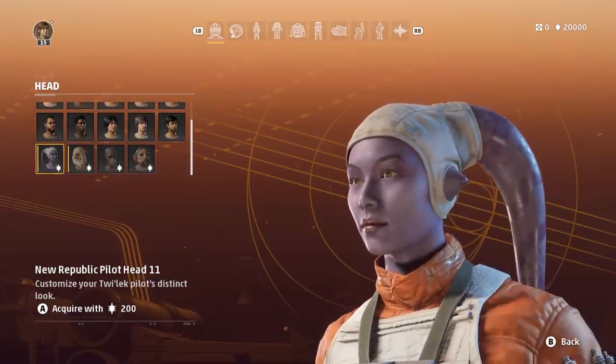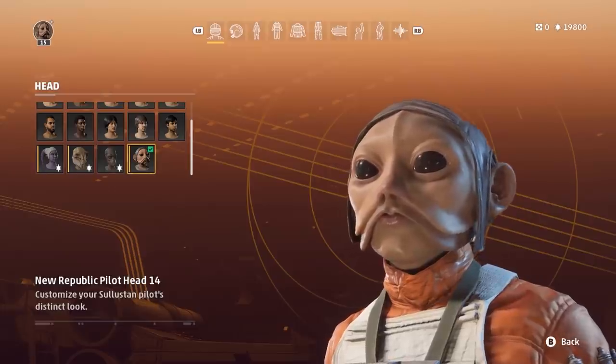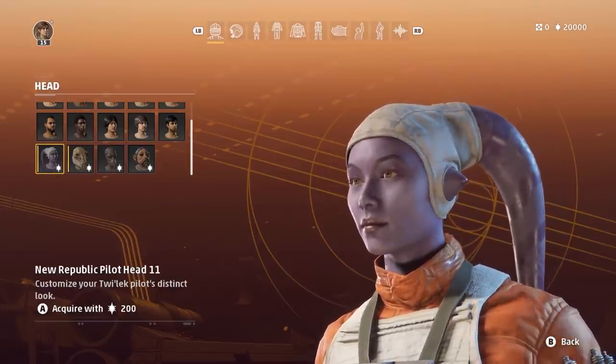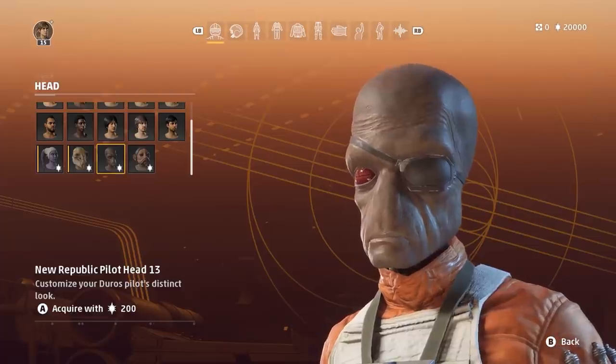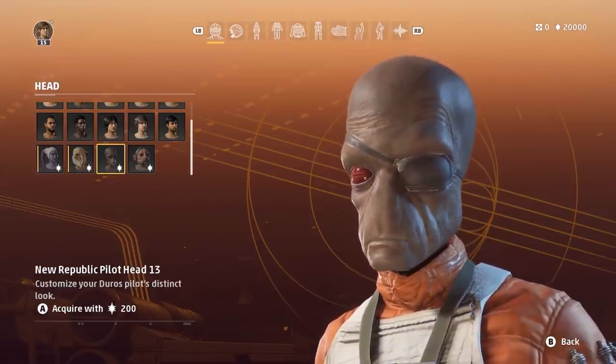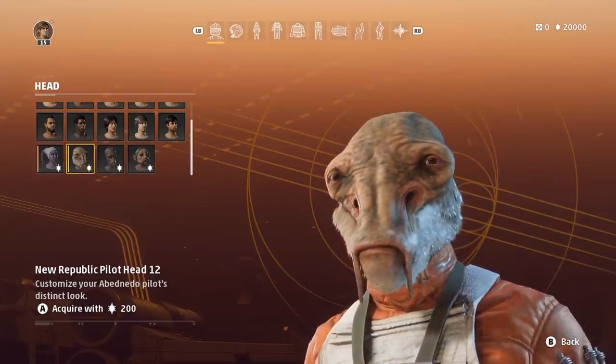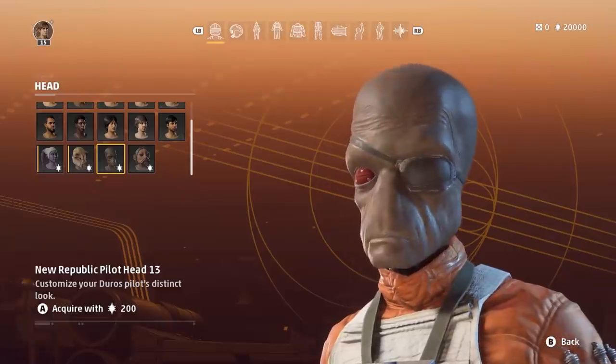Additionally, we also have a Twi'lek, an Abbot Neto, a Duros with an eye patch, and also a Celestin. I'm pretty sure these alien species are only available in multiplayer, and because Squadrons is obviously a first-person game, you won't see your character as you're flying, but you'll be able to view them and interact with other players in the menus before each starfighter battle.